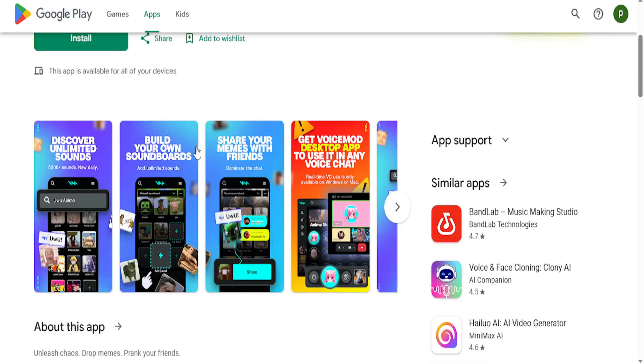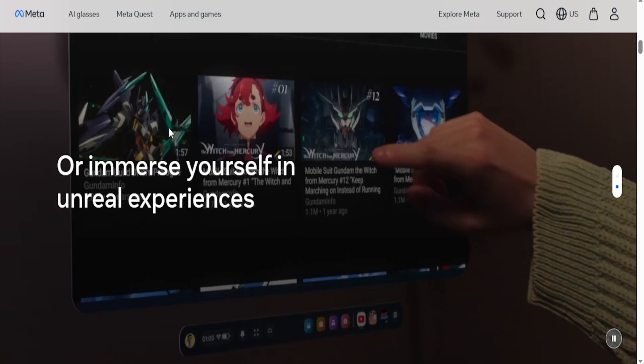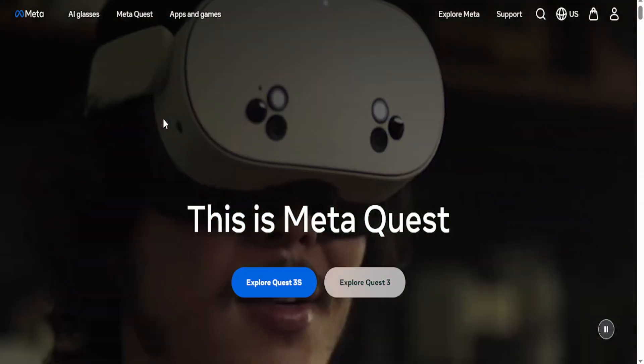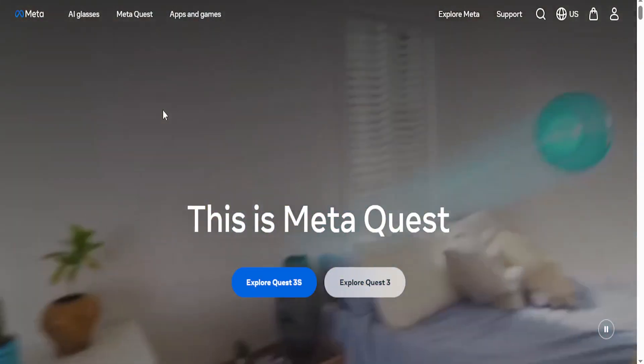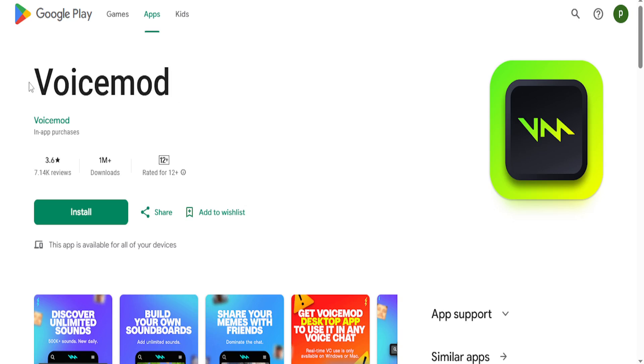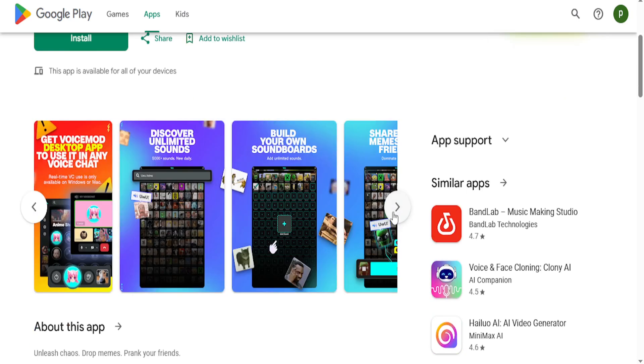It works perfectly fine. What you do is you enable VoiceMod on your phone, and then use your phone as the audio source in your Meta Quest. Once you use your phone as the input device on the Meta Quest, since it is being modded using VoiceMod, you're getting a voice changing effect. There are a lot of effects here, and that is effectively how you get your voice changing on your Meta through your phone.